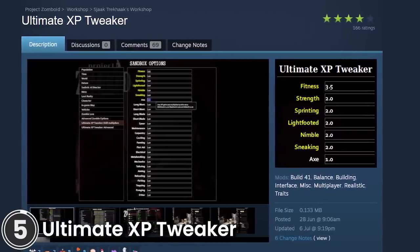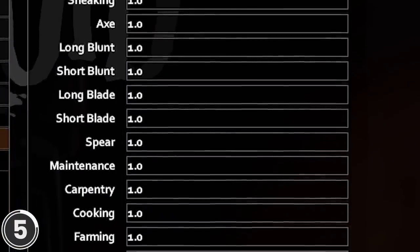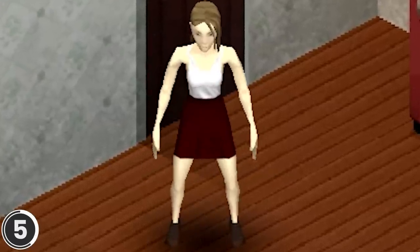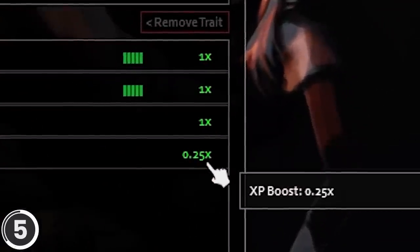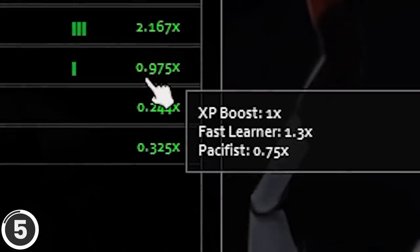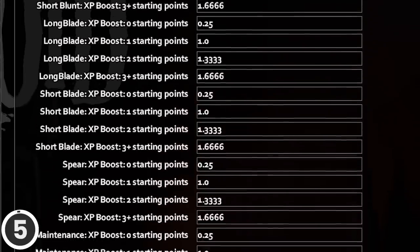Ultimate Experience Tweaker. This mod allows you to set an XP modifier for every individual skill in the game. If fitness or nimble are too slow to level up for you, just make those skills level faster. This mod also makes some small updates to the character creation and skill panel UI to accurately show how all multipliers add up.